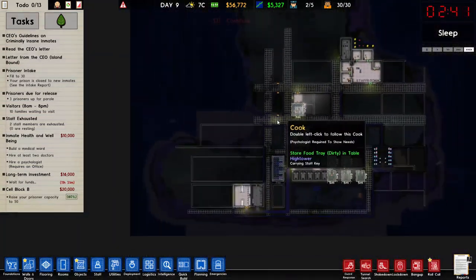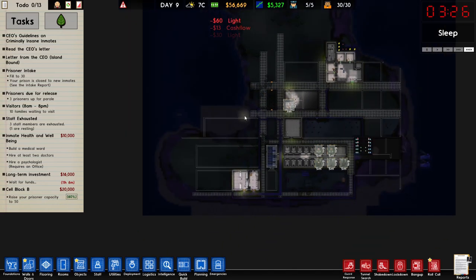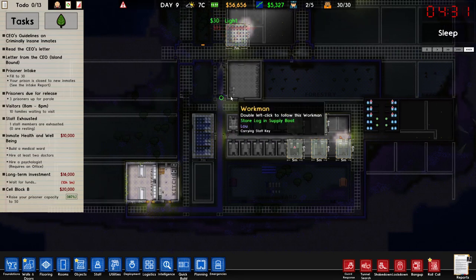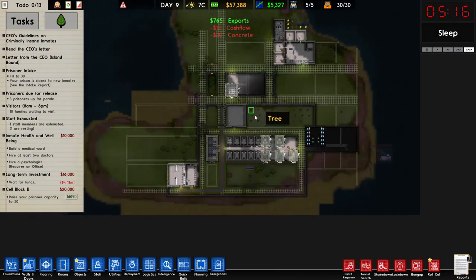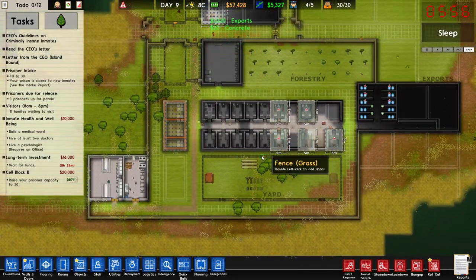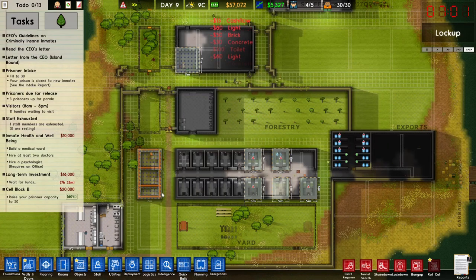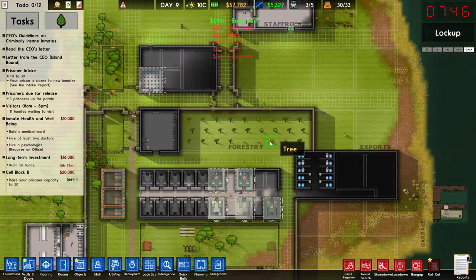We are also trying to raise our prisoner capacity to 250 to get another 20 grand, and all together that's almost a hundred grand in the bank, which is not bad at all. I'm starting to think I should have picked the bigger option for the land so we could start planning out the prison properly, because this is not the end goal — we're going to try and build something a little bit more interesting. We've got a forestry here, and I'm more interested in using the green produce to see how viable that is for income.